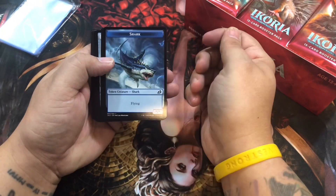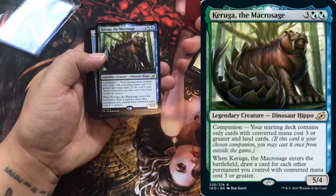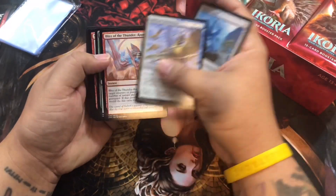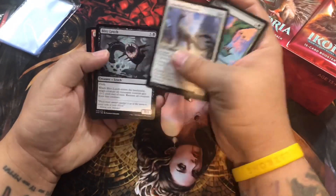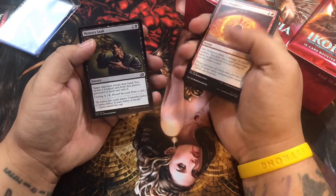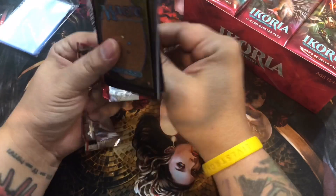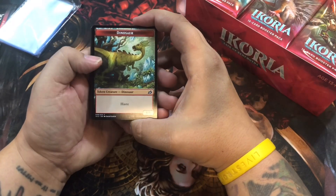A shark token - who else is gonna build a Sharknado deck? Come on, I can't be the only one. A plains and our first legendary dinosaur hippo, Caruqa the Macrosage. Another dinosaur - oh, that looks like an eye of Sauron watching me now. I was lucky enough that my store was open and I was able to pick this up on the date of release. Big shout out to Millennium Games, thanks for hooking me up. And here's our dinosaur token.